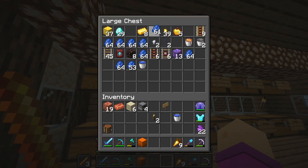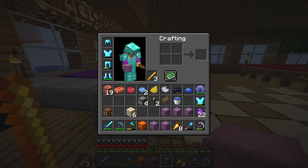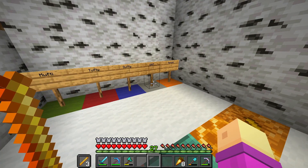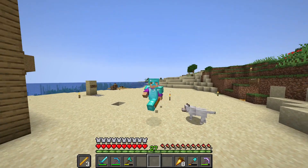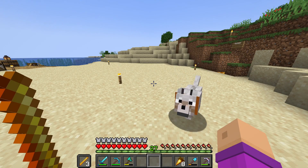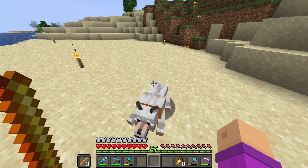I'm also going to dye my shulker boxes — that's six more dyes and I only have five shulker boxes. I'm actually going to pick up a dog and I'll pick up Ronald so he'll come with me. I'm actually really excited for the new dog armor, which you get from armadillo scutes, which you get from an armadillo.